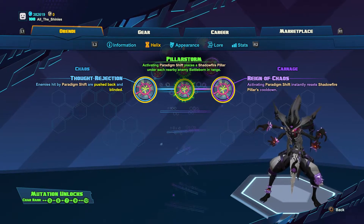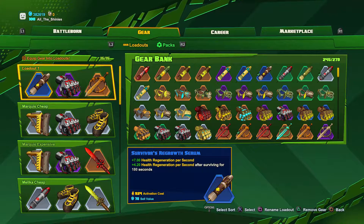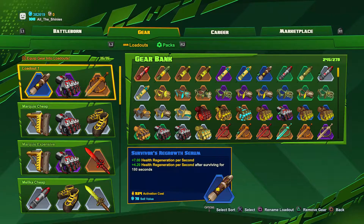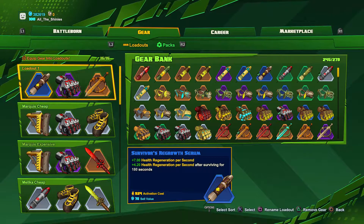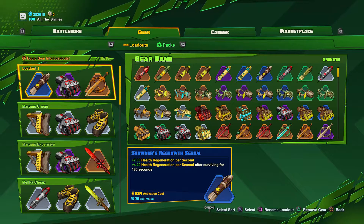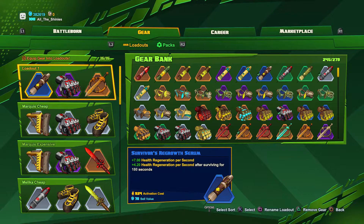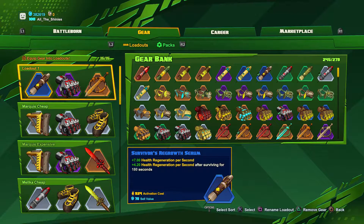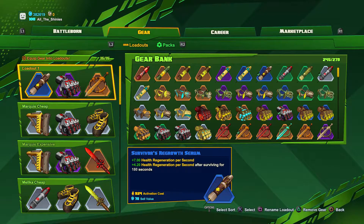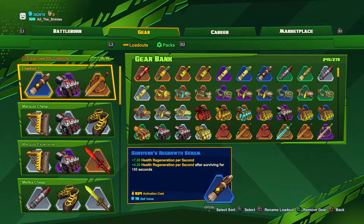Those are the helix choices that I make. Let me show you my gear. This first set is the expensive set that I run for incursion and meltdown. The first item is this Survivor's Regrowth Serum — it adds 7 health regen per second and then 4.2 health regen per second if I stay alive for three minutes or more. It's really nice for Orendi because it's hard to damage her, so having the health regen just lets her stay in the fight without having to go back to a healing station or base.